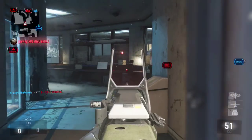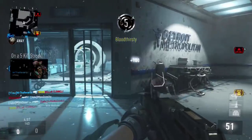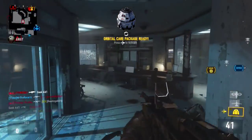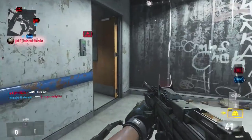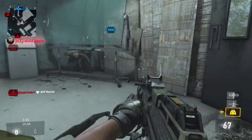These bank shots are really helpful because if the enemy team is waiting for you to run up to their uplink station, you can bank it off these sides of the building and score pretty much every single time. It's way better than running the ball into the goal and risking getting killed and giving up the ball to the other team.